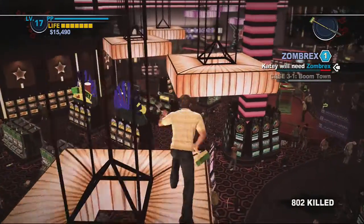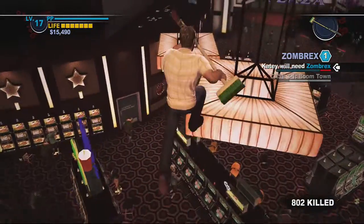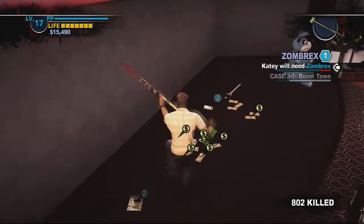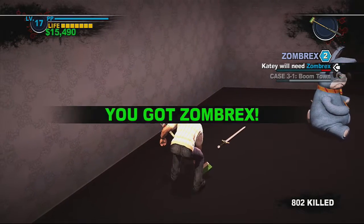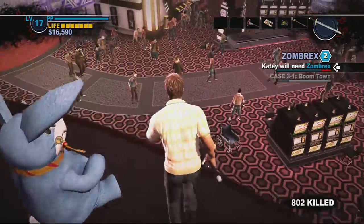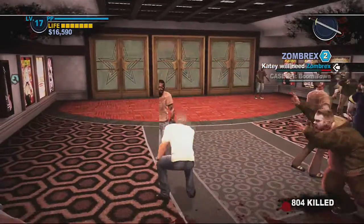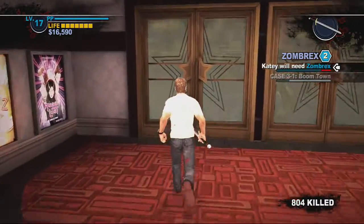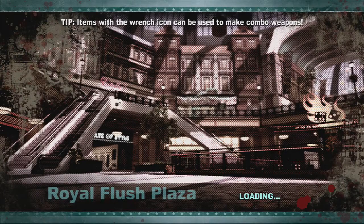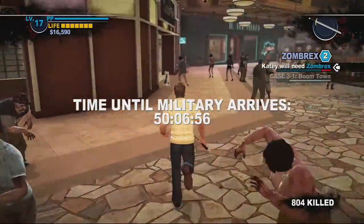Jump onto these chandeliers — the lights are on and Chuck is on the lights. Over here you get free Zombrex and a few special items, including a Bradsword. A special Bradsword — maybe Frank West was here and named a special sword after Brad. Rest in peace, Brad — you shall be missed.